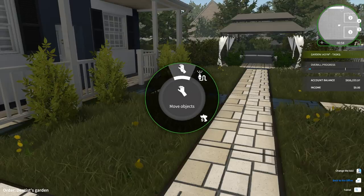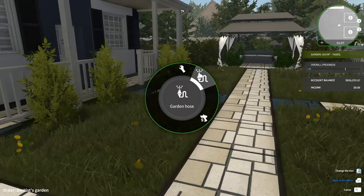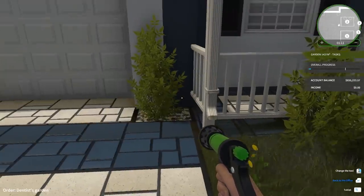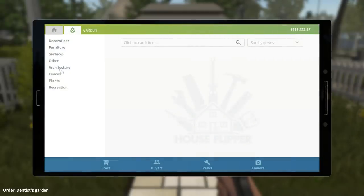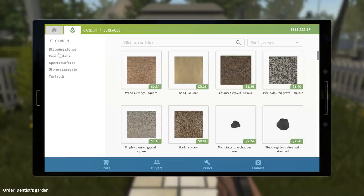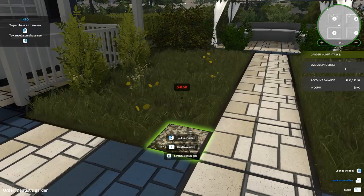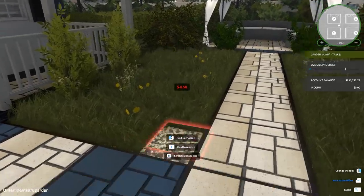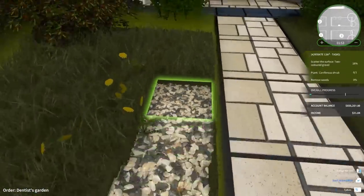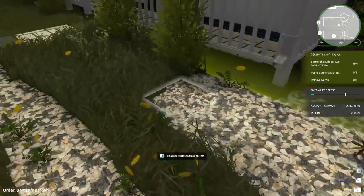Garden hose, sell objects, move objects — still can't mow the lawn, but I can water stuff. They wanted some gravel, so let's see if we can find some in the shop. Garden surfaces — I think that two-color gravel would look quite nice in this, especially with the flagstones they've got. Hold to crumble, hold to remove. I just want to put it down, get the whole thing graveled up. It wants me to plant something as well.